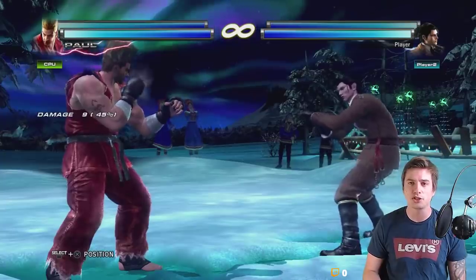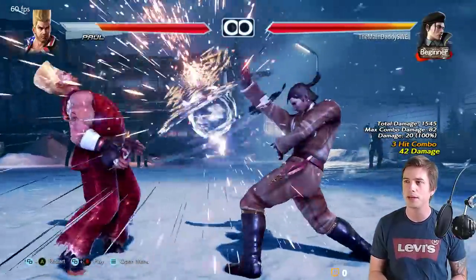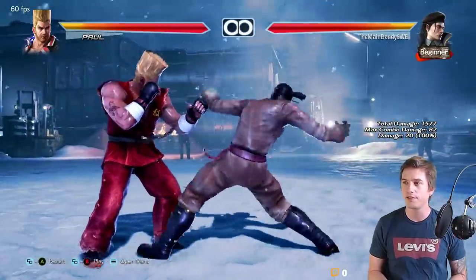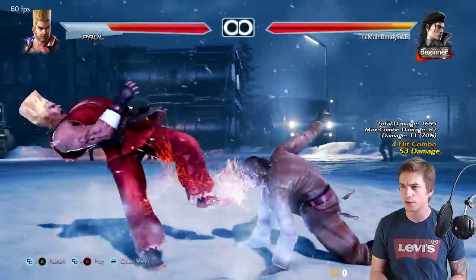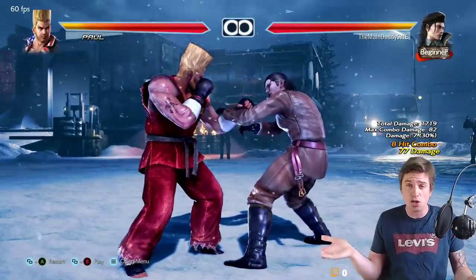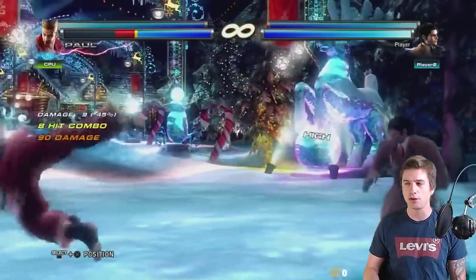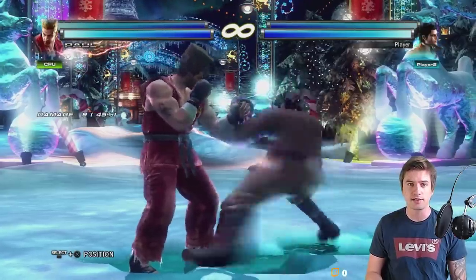The last example is this string: down-back 2, 1, 2 — mid, mid, mid, mid, really cool. On counter hit you get a follow-up. In Tekken 7 you can just do down 2, while-standing 4 into back 1, 2 — usually works quite reliably and you get a combo. In Tag 2 you can do the same simple follow-up, but if you want to bound like I just showed in Tekken 7, back 1,2 doesn't have the same hitbox in Tag 2.